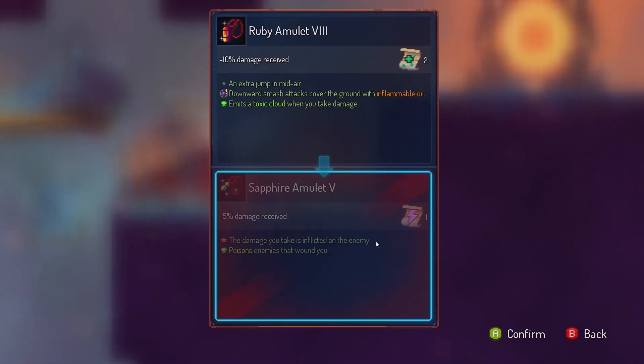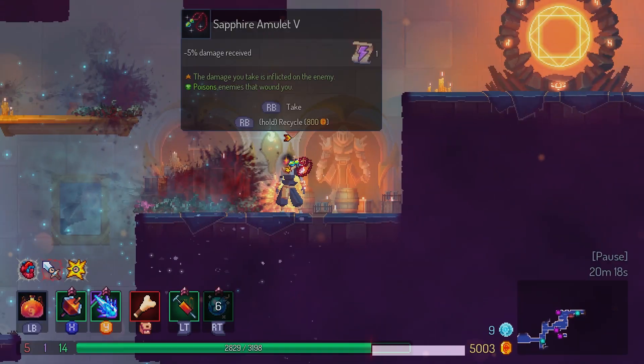Nice, my damage is looking pretty good. Door slash creates flammable oil and an extra jump — yeah, this is a better one.